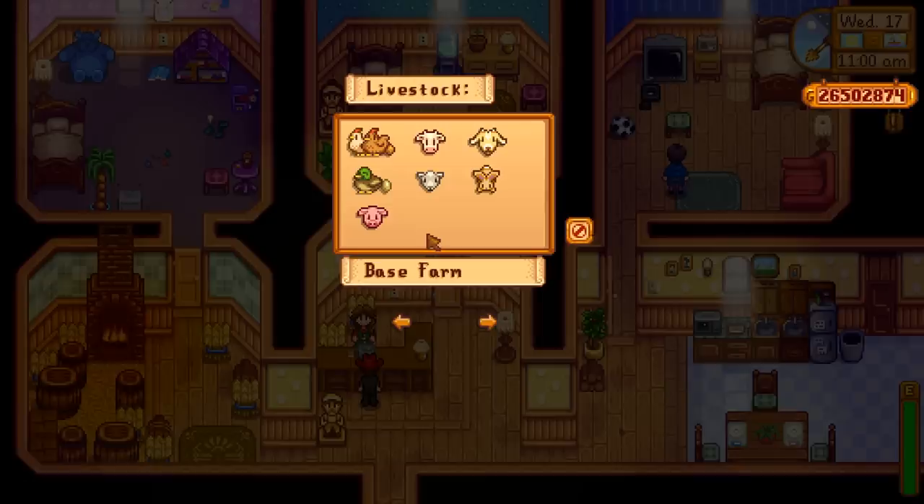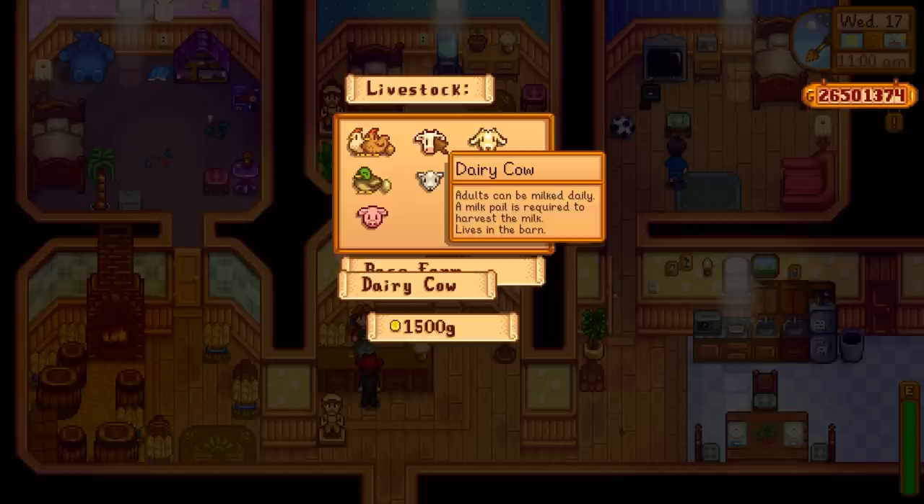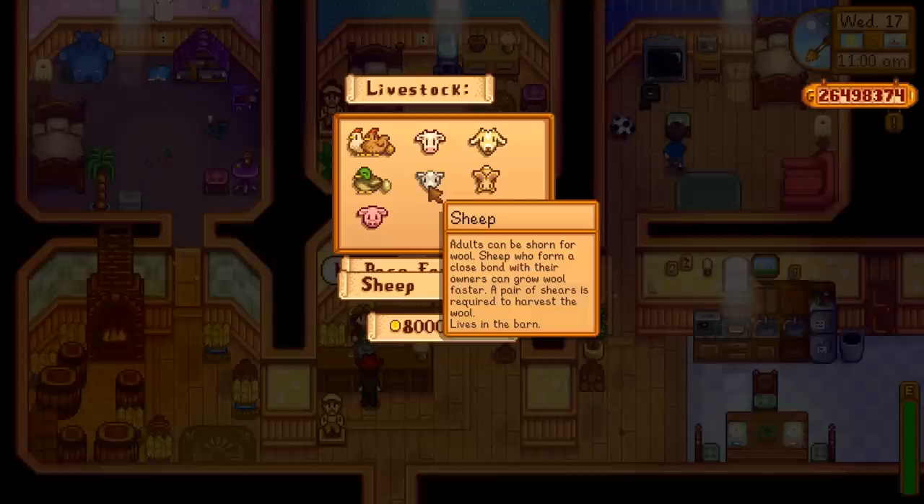Now let's start on the barn. You can buy all four creatures for the barn: cows, goats, sheep, and pigs. Adults can be milked daily — a milk pail is required, and I just can't be bothered. Sheep: adults can be shorn for wool. Sheep who form a close bond with their owners can grow wool faster.